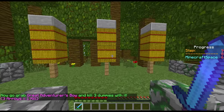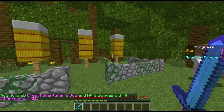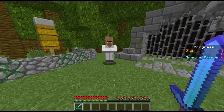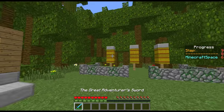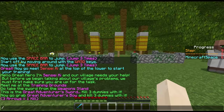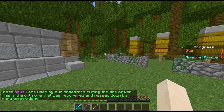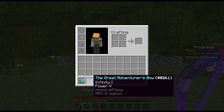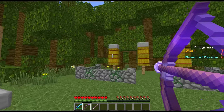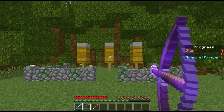He says 'this is the great adventurous sword — use it to kill three dummies.' Before anyone says anything, yes these are dragnos being used as dummies — they fit the adventure map theme. I've added a feature where you can actually hit them with the sword to destroy them. Now it says 'go grab the great adventurous bow and kill three dummies — three arrows equals one kill.' These bows were used by our ancestors during the time of war, and this is the only one recovered and passed down through generations. It has infinity and power.